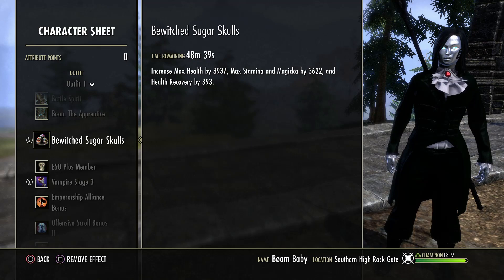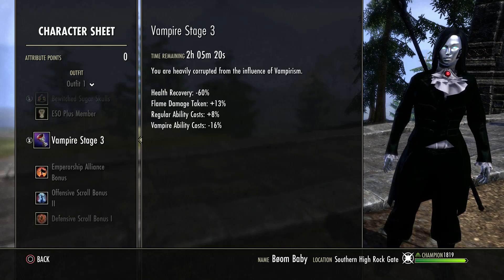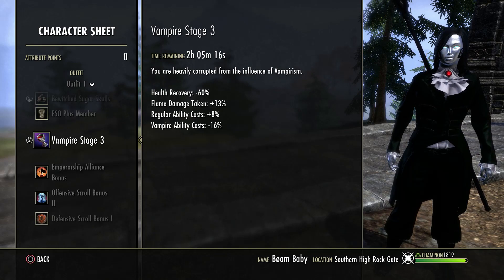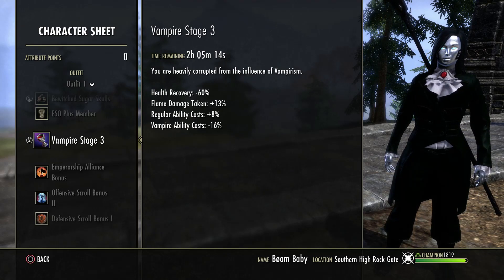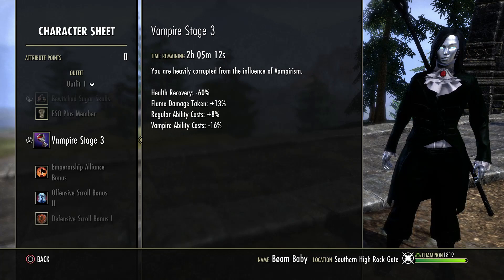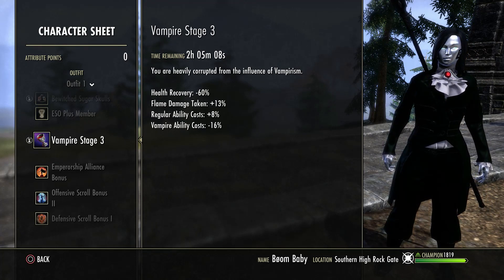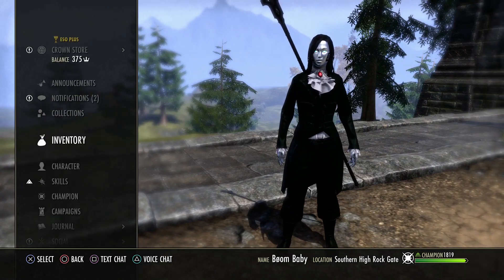For mundus we're using the Apprentice, and for food we're using Sugared Souls. We are a vampire in stage three. You could go stage two if you want, but I would go at least stage two because we are using mist form - you definitely want to get that spell damage whenever you come out of mist form for extra healing and extra damage. I go stage three just for Undeath and I don't notice any of the negative effects.